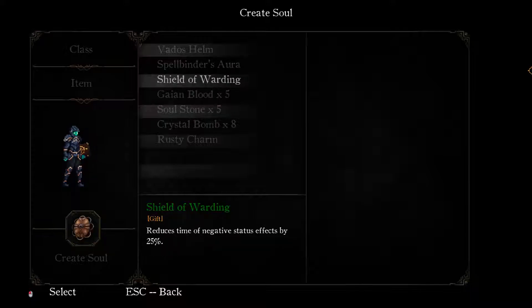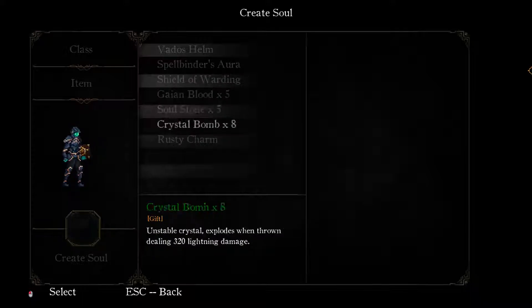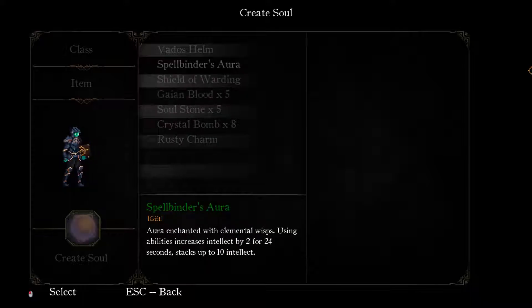Let's check the others. Shield of Warding - reduces time of negative status effects by 25%, increases endurance regeneration by 100% for 14 seconds. In the hands of the right person, can be used to upgrade weapons and armor - we are going to get this through the game, right? Crystal Bomb - just an attack, eight times. It's an item and I don't like items that you use and it's gone. Locket - it holds a small picture of someone dear to you. This feels like it's a key item that's going to unlock something in the story. This seems to have a lot of replayability, so let's start with the Spellbinder's Aura since this seems to be the one that fits mostly the wizard build.